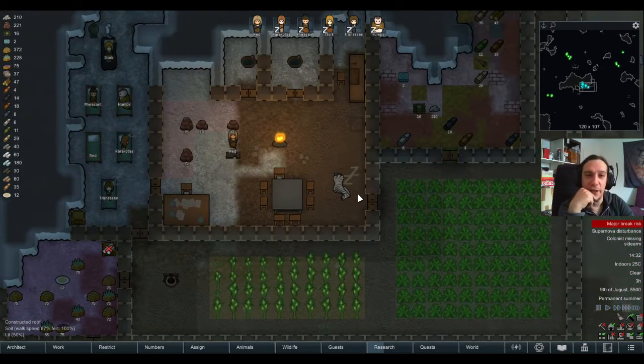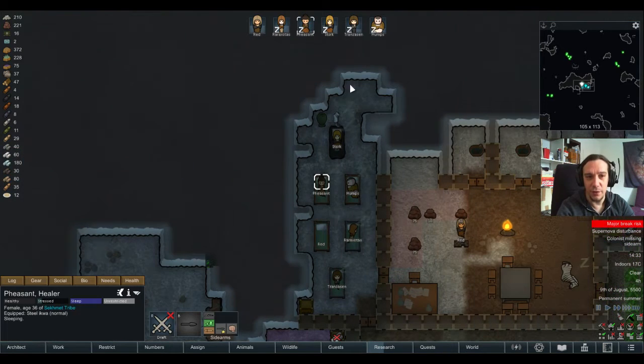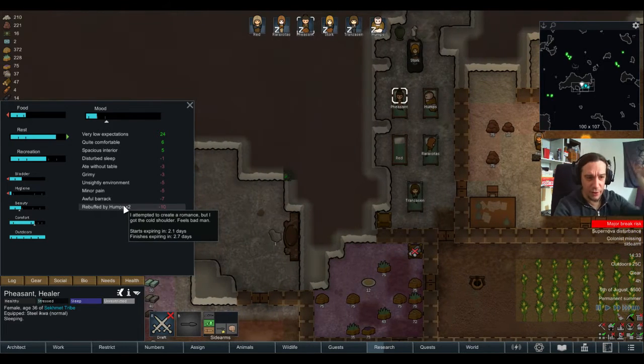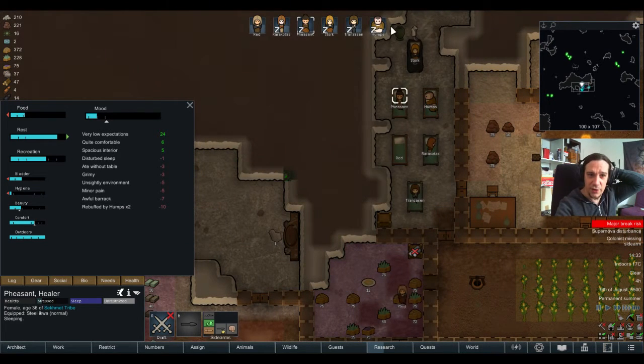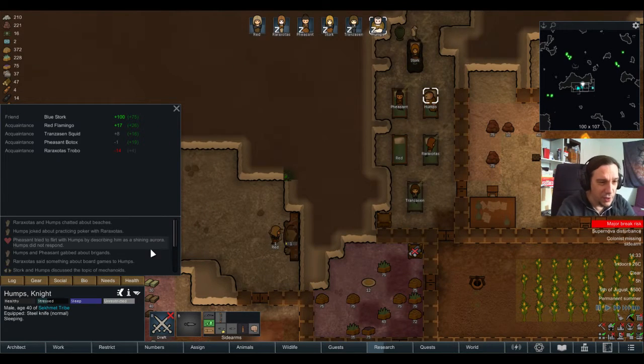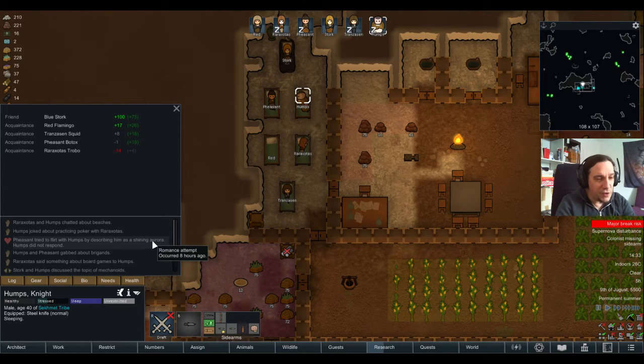The major break risk is now on Feasant. Why? Rebuffed by Humps. She tries to go for Humps. Let's check it out — Feasant tried to flirt with Humps by describing him as a shining aurora.